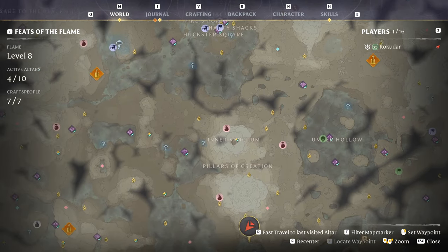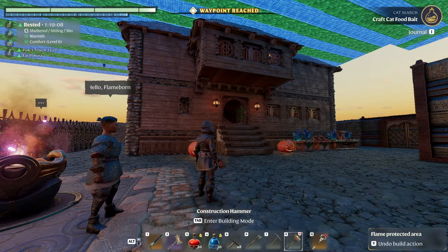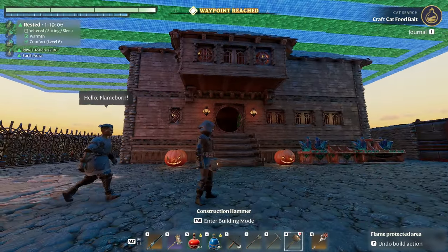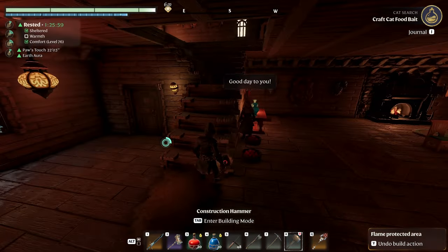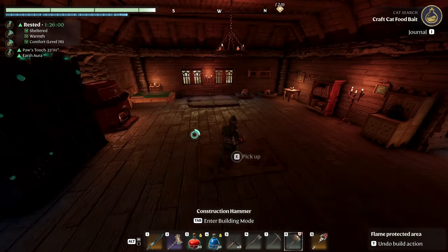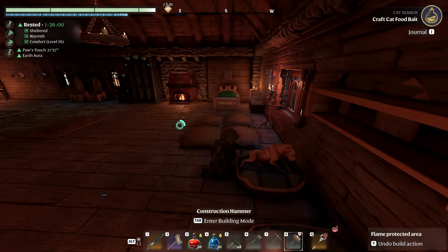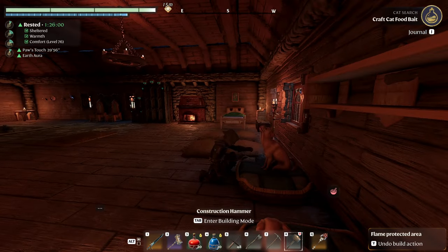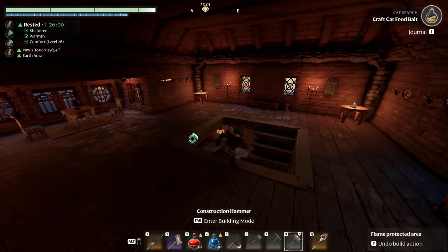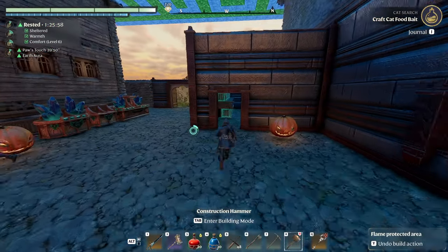Below the Pillars of Creation is my first base area — I'm going to set that as a waypoint. So I'm going to show you this first: this is my first house. I got my dogs — when you pet the dogs, and probably cats (I haven't gotten a cat yet), it gives you a buff. So this is my house and then my vault area.